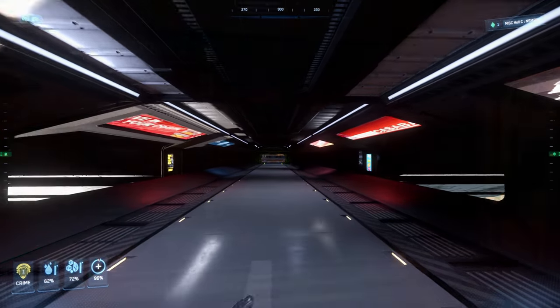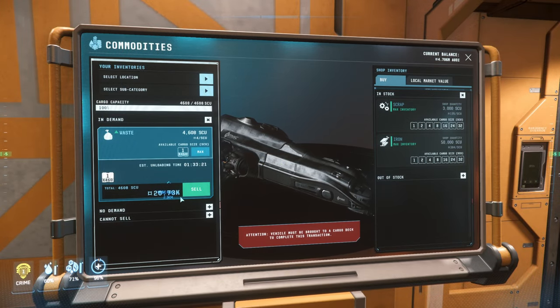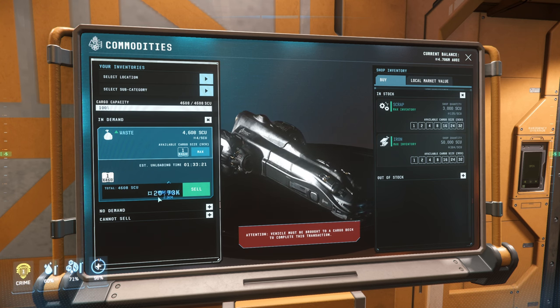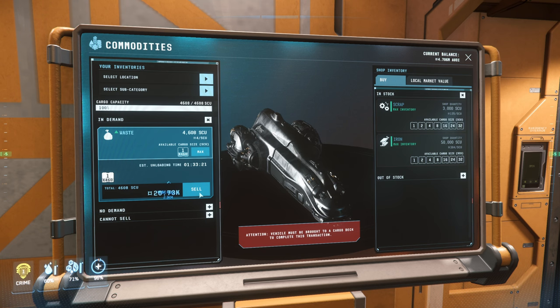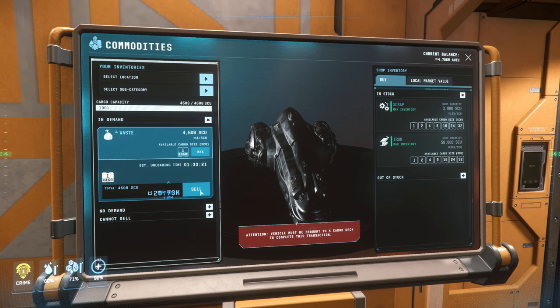Let's go check in, sell our stuff, then head over to the cargo deck. We bought it for eleven thousand plus change and we're selling it for almost 21,000 — so we made probably somewhere around nine to ten thousand credits.